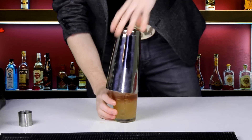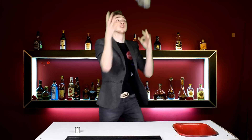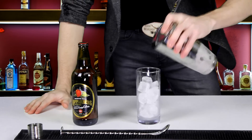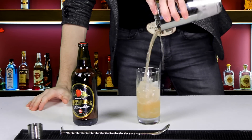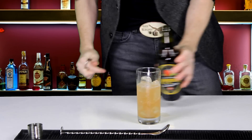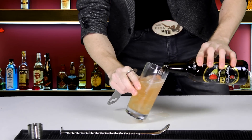Everything into our tin — just go with a nice hard tap and a nice long hard shake. We're going to strain everything into the glass, and then top it with some strawberry and lime cider.